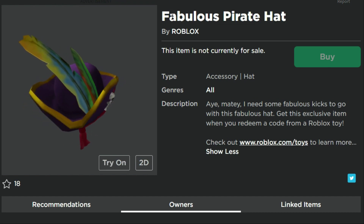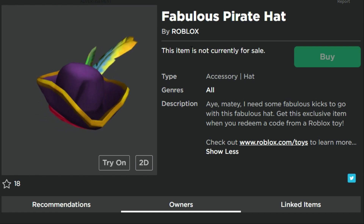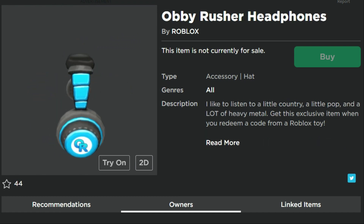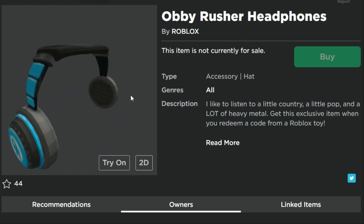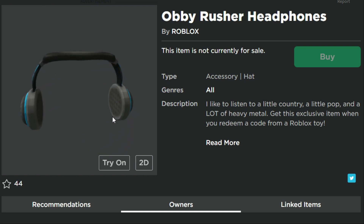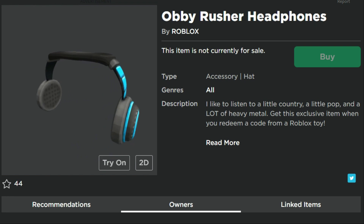The Fabulous Pirate Hat — there are lots of pirate hats on the platform. I'm not sure if this one really stands out that much, but apparently there's probably going to be a pirate toy coming as part of this new series. Now the Obby Rusher Headphones — I like them, I think they're great. It says 'O-R' — Obby Rusher. I'm guessing Obby Rusher is a game, so there's probably going to be a toy featuring the character from that game.